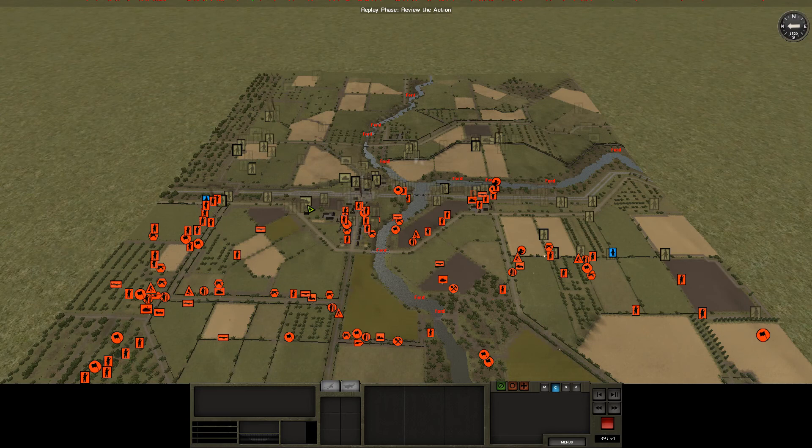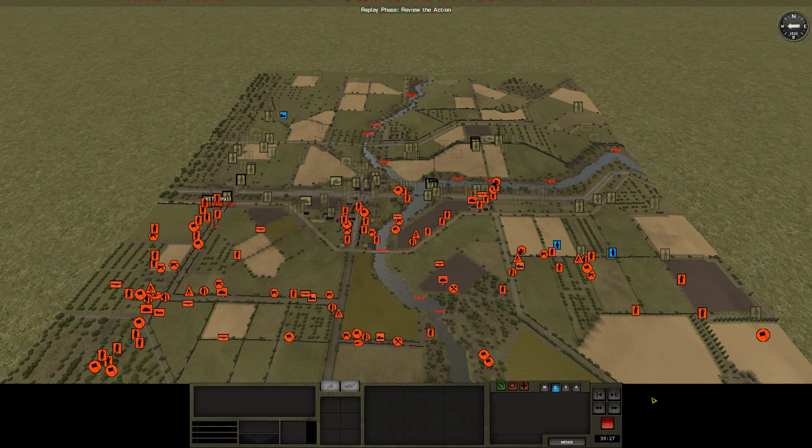It looks like Jen might be shuffling some tanks over this way to support the crossing. Looks like he's definitely pushing infantry up, and it's probably casualties for everyone down there. There's a tank popped back up. That hit marker there is probably the Kübelwagen that's down there. Things are definitely getting messy.